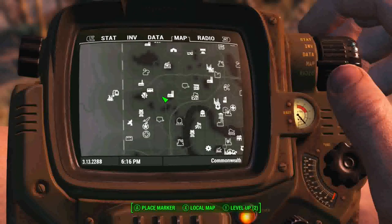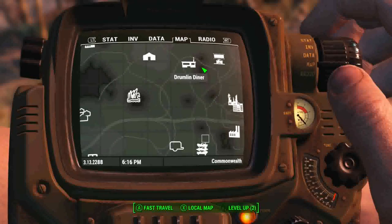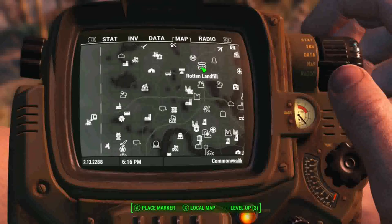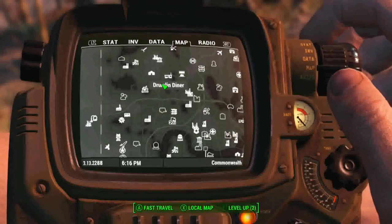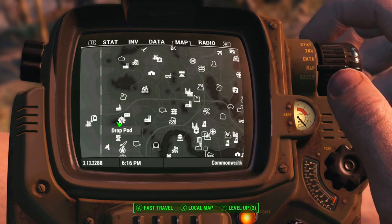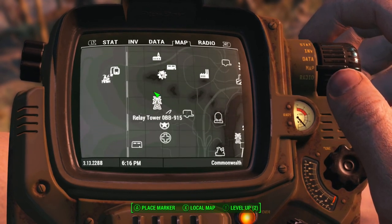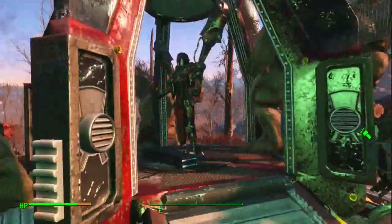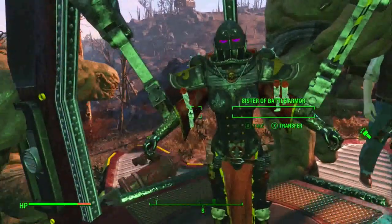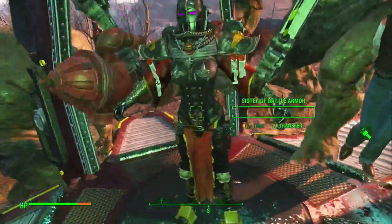There is a quest involved with it. I'm not going to show it because it's really simple - all you do is go to the Gremlins Diner and grab the little transmitter there. It's a big huge transmitter, you grab it, it starts a quest and sends you here. A drop pod comes down as soon as you get here, you turn around and it's right there. You open it and you see the armor and some guns inside.